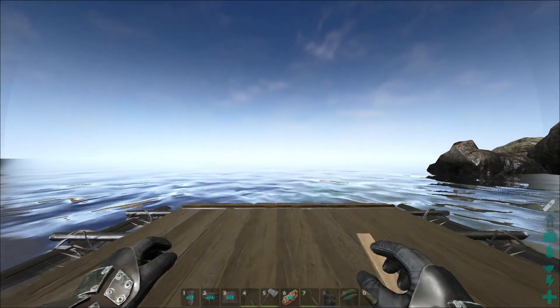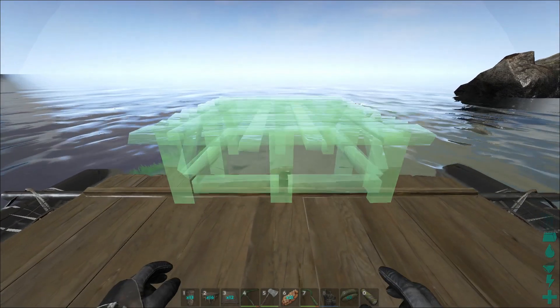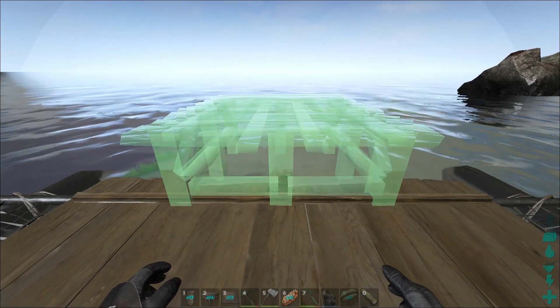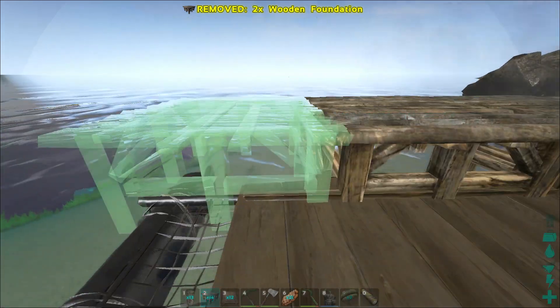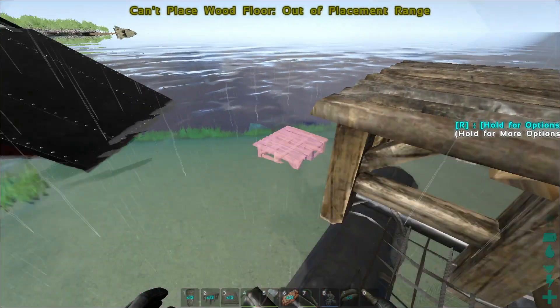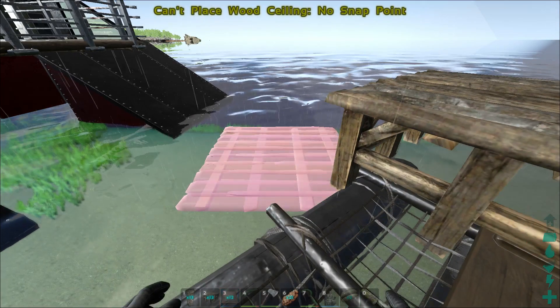Now we can place a foundation right here. I'll just place it straight enough — there we go. We can place another foundation here and here, and the rest goes for the entire boat, as long as you don't go outside, because if you go outside it simply just goes to the ground.